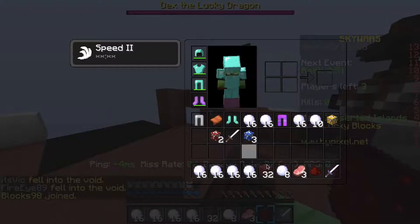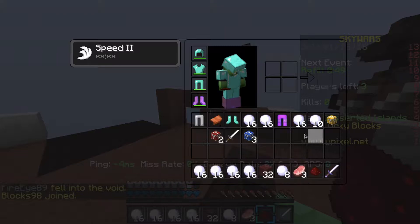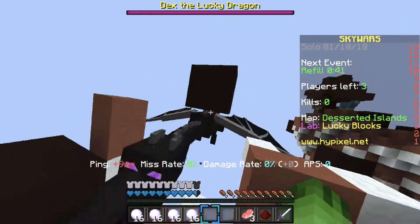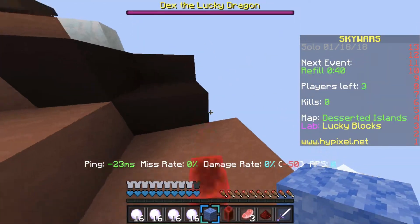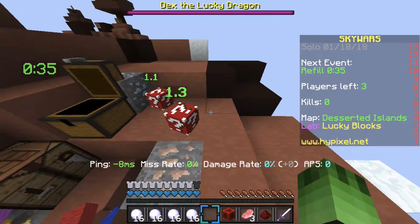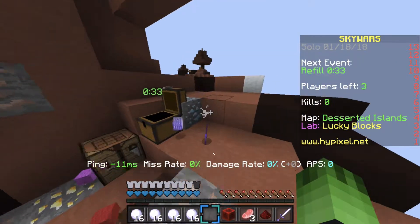Oh what's this - Vampire Blood! Oh, Vampire Blood Blitz, that's pretty cool. Let's see - we got another crazy one. No, get away from me! Oh what is this - a TNT launch pad? That's pretty cool!